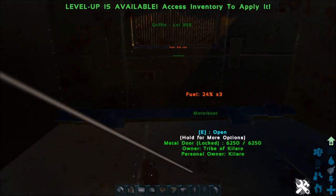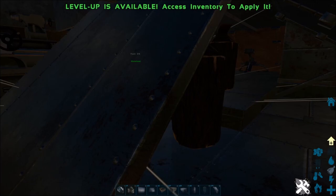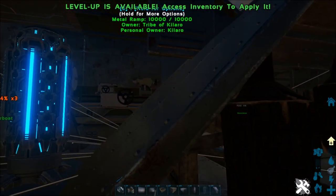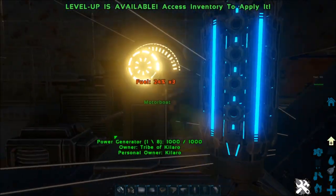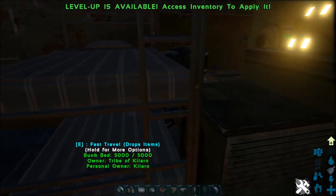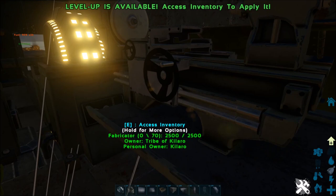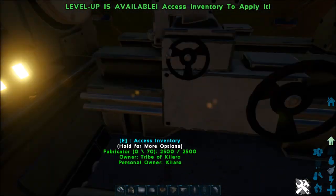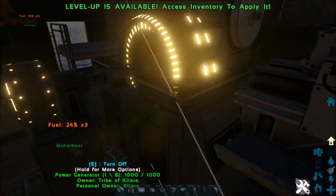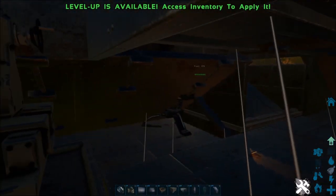I might make a couple of mistakes in the build order. For example, inside there's a cryo fridge and a smithy underneath — I'm not sure which you have to place first, the smithy or the ramp. Also I can't remember whether to place the fabricator or the generator first. Things like that I'll have to adjust as I go along.